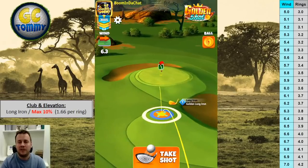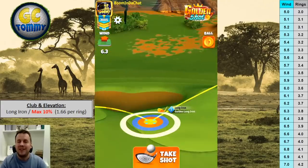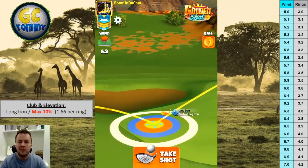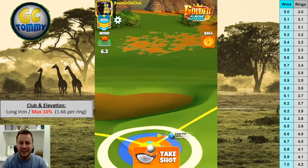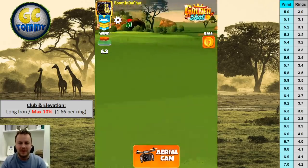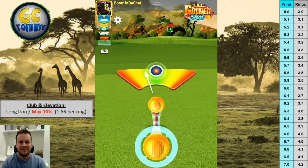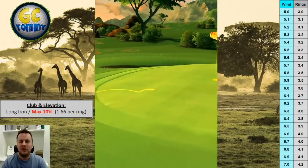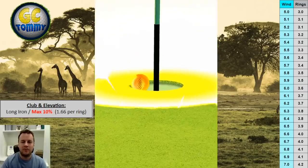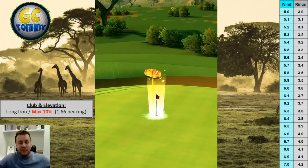Shot five: flat crosswind. We go no movement here as well. Setting up 0.2 bars of backspin and 0.8 bars of side spin to the right. At 6.3 mph that gives us 3.8 rings. Pull over the bullseye, pull back, and hit perfect. The ball bounces nicely on the fairway just before the fringe and has a beautiful roll right at the pin for a hole in one with crosswind.